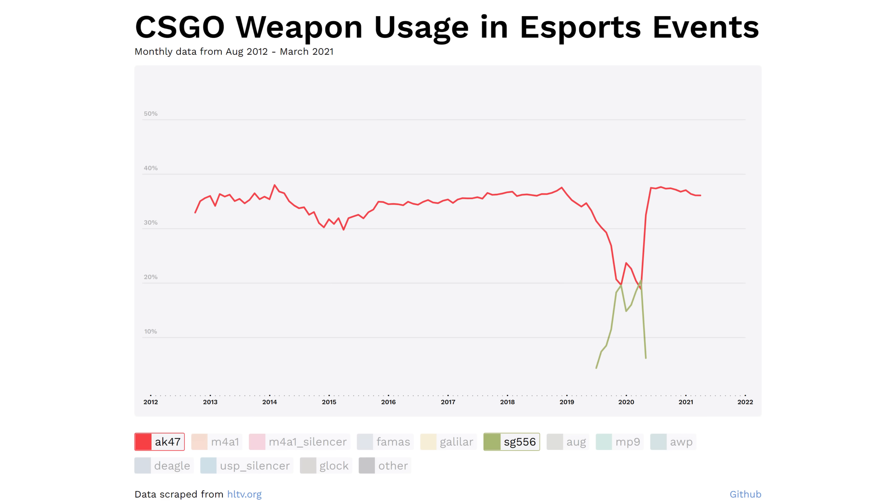So the timeline goes as follows. The SG553 had its price dropped in October of 2018. Players didn't seem to notice its awesomeness straight away, because it wasn't until mid-2019 that the SG started to gain popularity. But then its use boomed, and Valve upped its price again in November of 2019. This didn't deter its use for long, and it wasn't until it had its stats nerfed in April of 2020 that the AK became the firm favourite again. I like this data because it represents which weapons good CSGO players are using and how quickly they react to changes in the balance and meta.